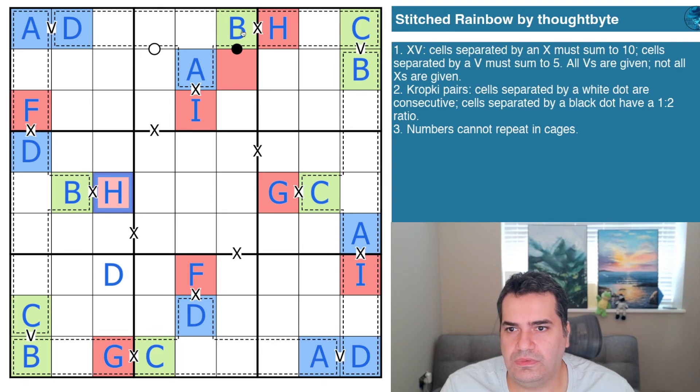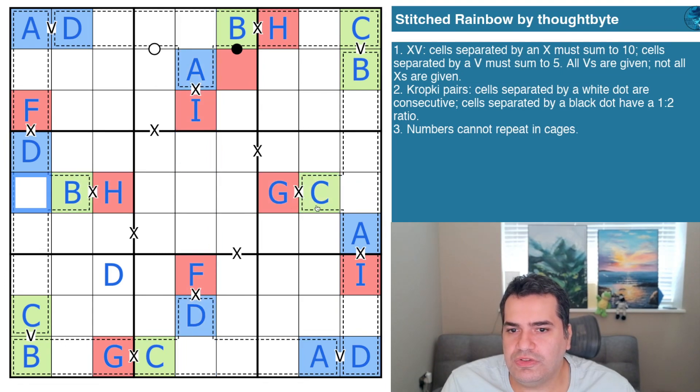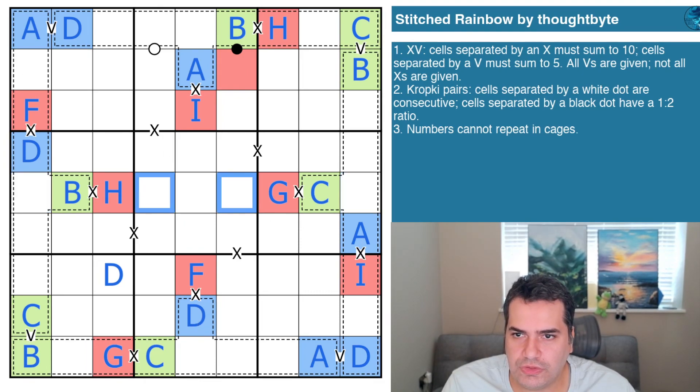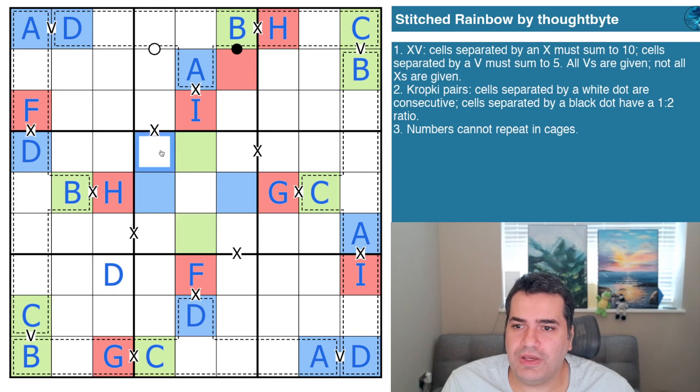Let's take a look at column five and row five because it's under a huge amount of pressure. Where do the blue digits go? They're not in here, they're not there — A-D, A-D, A-D — these are the blue digits. The other way around, green is not here, green is not there, green is not here again — B and C are the greens. Five cannot be on an X otherwise you double the five — we've proven that this is the five and we have our first digit! Is it really six minutes in?